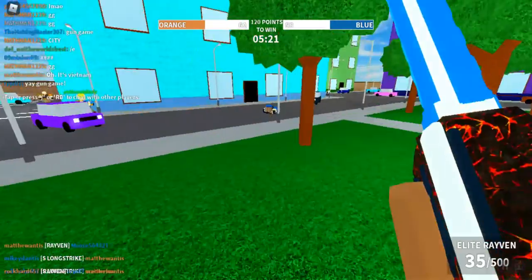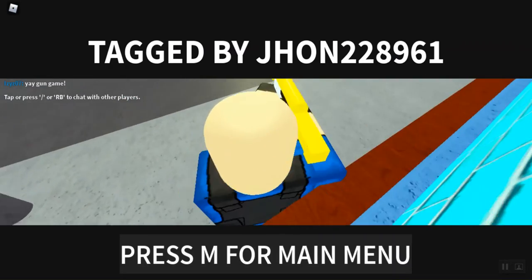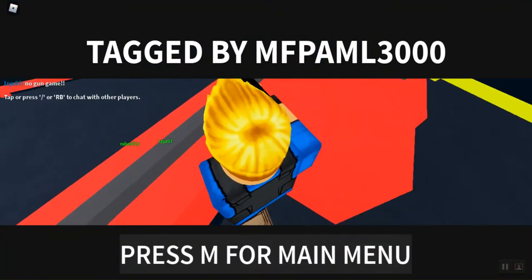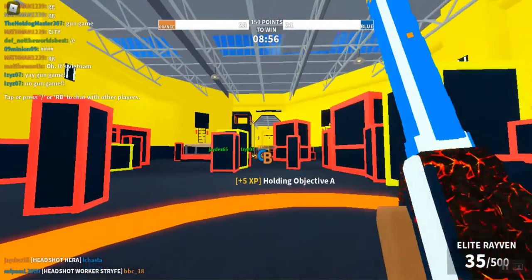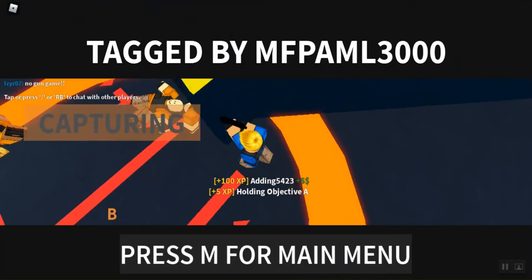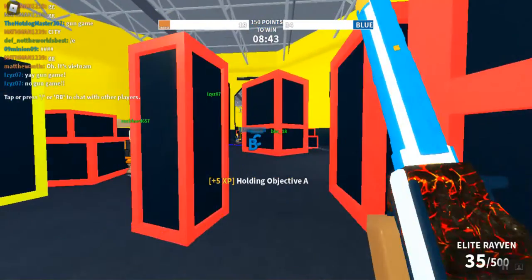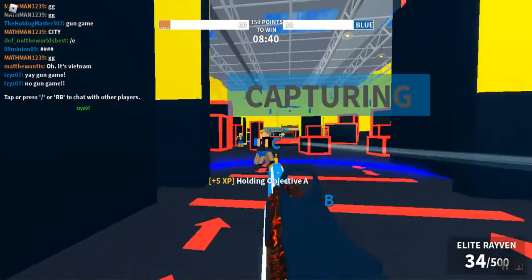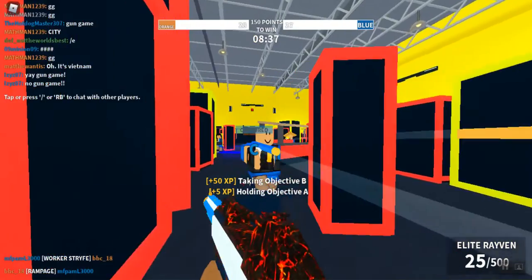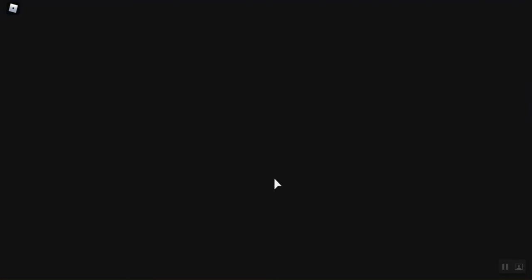Now we're moving on to another map. The way to get a double tag is to get two kills in under five seconds. It might be easy for some pros but harder for new players because of the guns. And there you go — a double tag. Make sure you do it in under five seconds or else it will become a single tag.